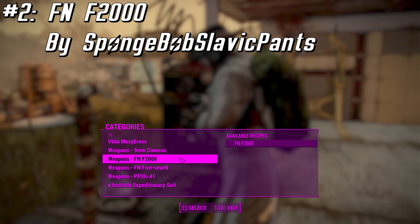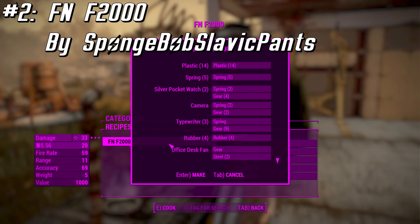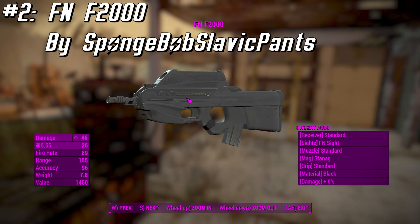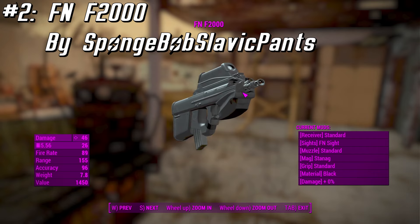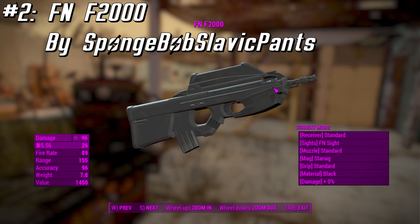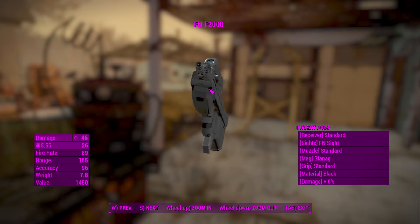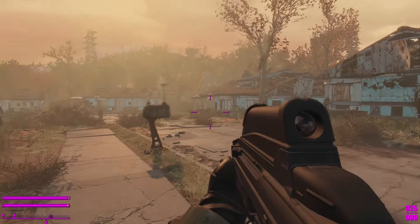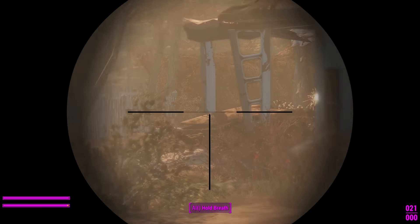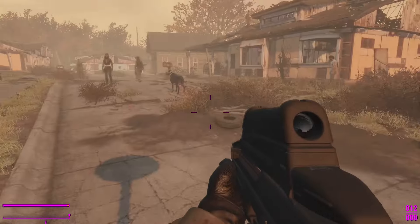We have the FN-2000 by SpongeBob Slavic Pants. This mod adds a fully customizable FN-2000 assault rifle with fully custom animations and sounds to the game. It uses vanilla ammo and can be crafted in the chem lab. Do note you won't be able to use this weapon in power armor — the author notes this isn't a bug. This is the weapon without any mods added to it. Just make sure not to shoot the friendly NPCs.